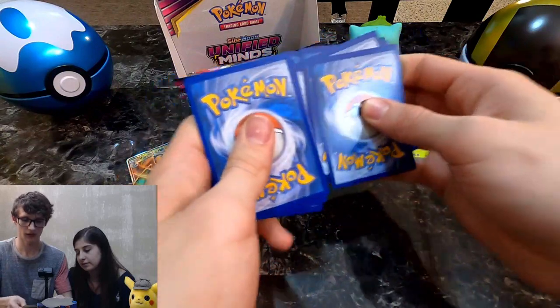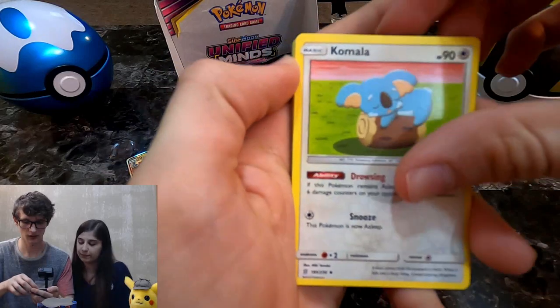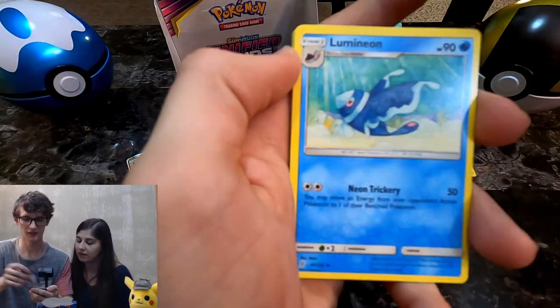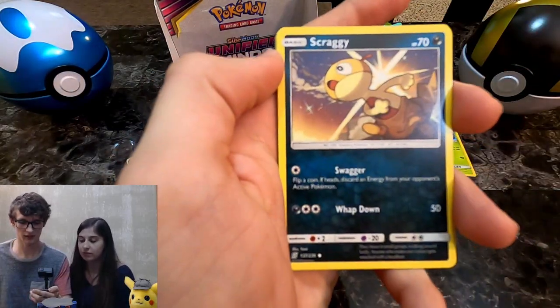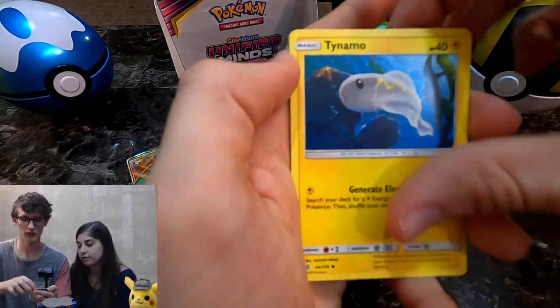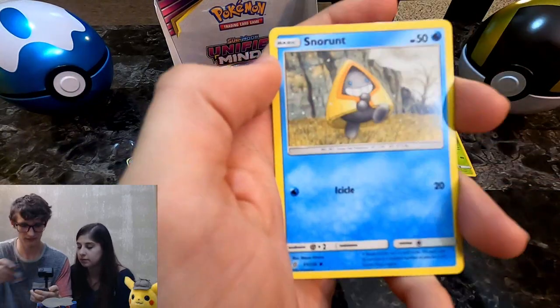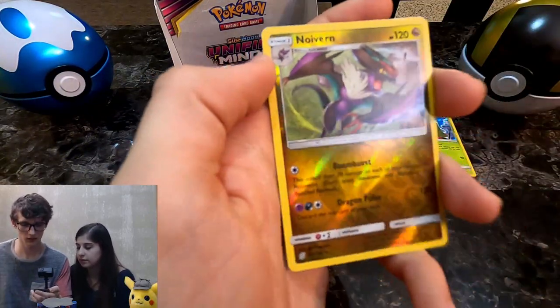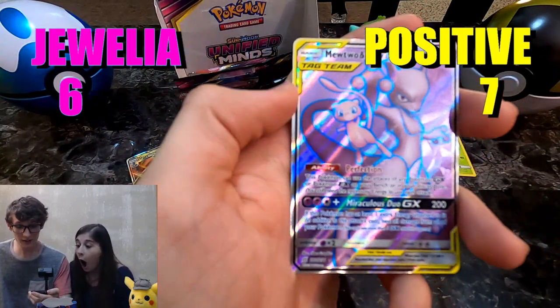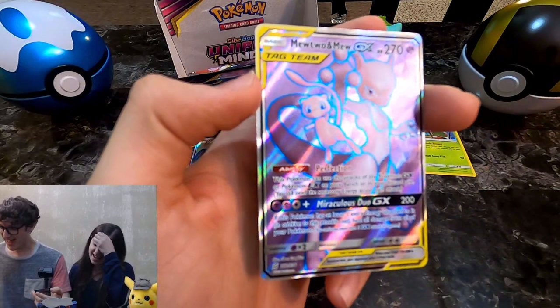Leaf Energy, a Komala, Research Lab, Luminium, Scraggy — why are you wearing pants, Scraggy? An Ultra Beast Poipole, Noivern, and a Mewtwo and Mew GX!